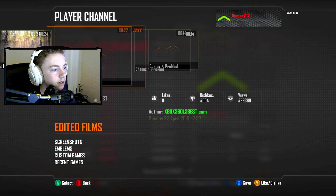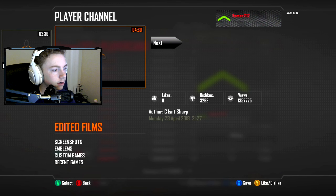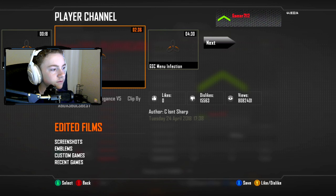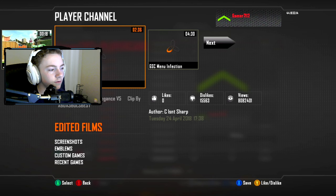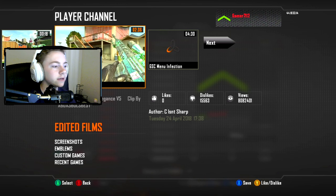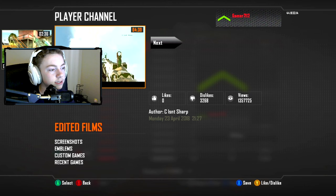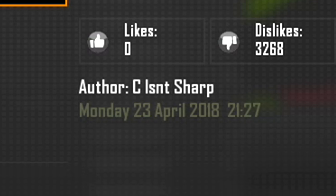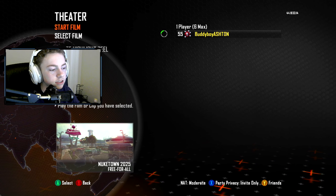From the very first one we have Cams and Pro Mod, Prestige 15 Infection, and the master or max prestige. Then we have a GSC Menu Infection, the GSC Infection V2, and obviously Elegance V5. With the V2 you can see it infects you with Elegance V5 and tells you the menu. But this one doesn't tell you anything at all, and it came out April 23rd, 2018. That's what we're going to be watching, and then we'll go in and see what the very first infection mod menu gives you.